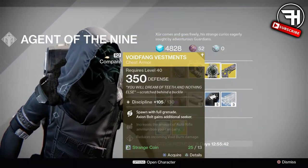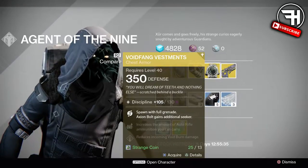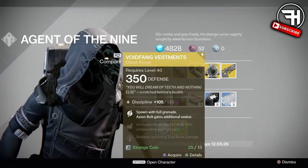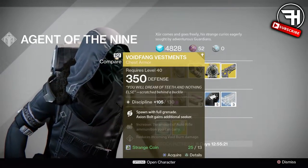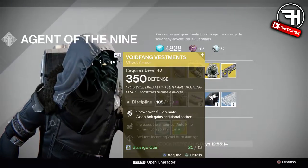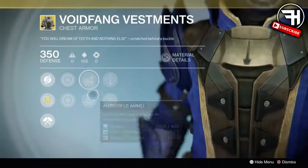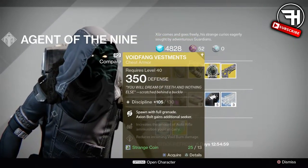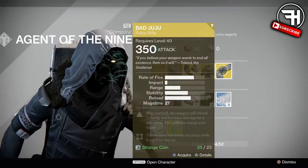Next we have the Voidfang Vestments for Warlock. These used to be one of my favorite things to run on a Warlock. The intrinsic perk is spawning with a full grenade charge, and axiom bolt gains an additional seeker. These were really overpowered in Trials when they came out because axiom bolts had just been buffed, and giving your axiom bolt an extra seeker actually made it a one-hit kill — really OP. This is a full discipline roll, but it's only an 88% roll — not desirable in any way, shape, or form. It's dropping with shotgun and assault rifle ammo perks, which is totally pointless. At 88% I would avoid it at all costs.